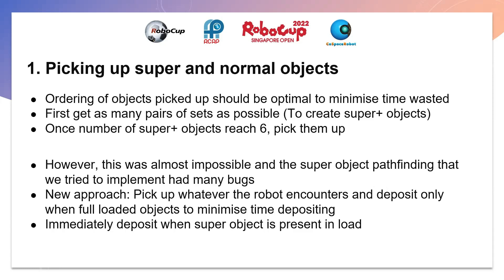The ordering of objects the robot picks up should also be optimal to minimize time. We tried to get as many pairs of RRBBCC combo as possible to create super plus objects, and once there are six super plus objects, we pick them all up. However, this was almost impossible and the super object pathfinding had many bugs. So we decided to pick up whatever the robot encounters and deposit only when the robot is fully loaded to minimize depositing trips. But we will immediately deposit when there are super objects present in the load — a bird in the hand is worth two in the bush.